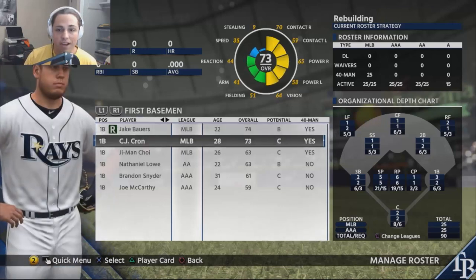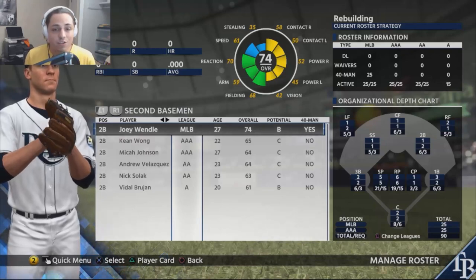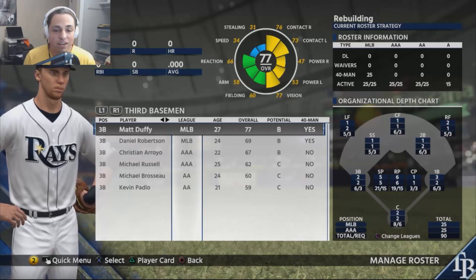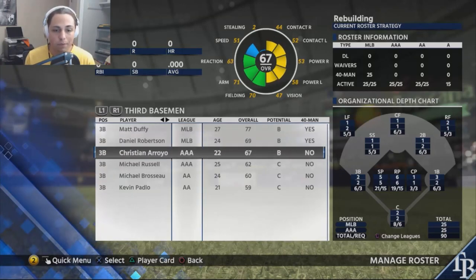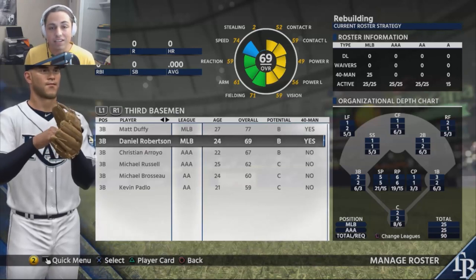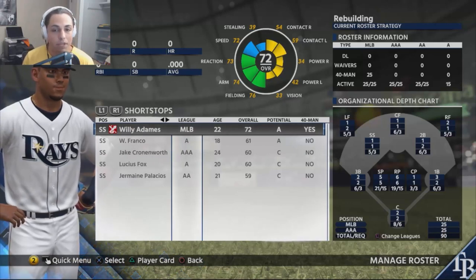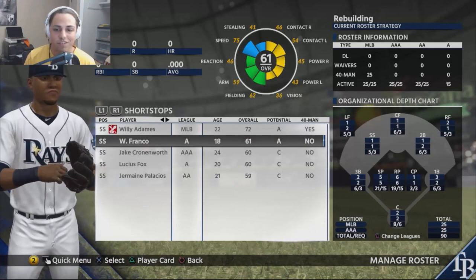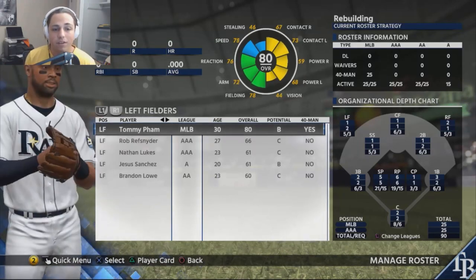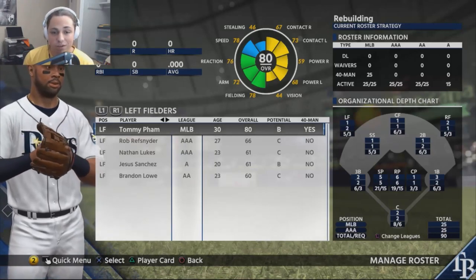First base: Jake Bowers is the guy we build around, with CJ Krohn as backup. Second base: Joey Wendell has B potential, he's 27 and 74 overall — I'll keep him and see how it goes. Matt Duffy has B potential and is already in the high 70s at 27. I'm keeping my eye on Christian Arroyo and probably using Daniel Robertson as trade bait. Shortstop Willie Adamas will develop in the majors, and Wander Franco — 18 years old, 61 overall, A potential — is right behind him. Tommy Pham looks good in left field and develops nicely in franchises.